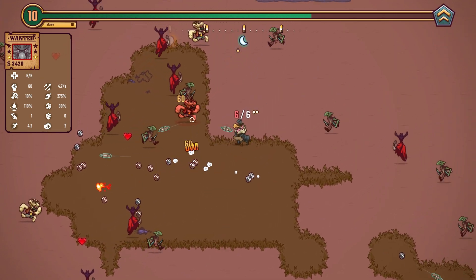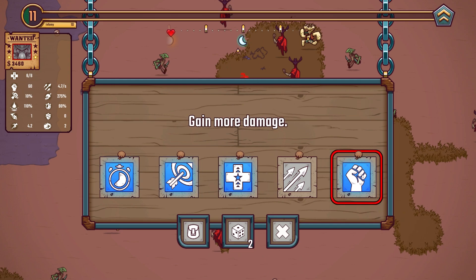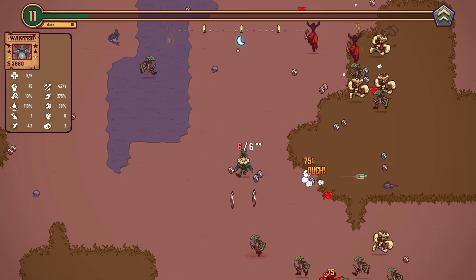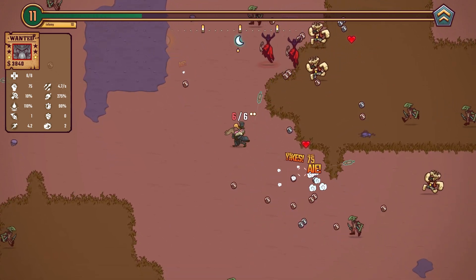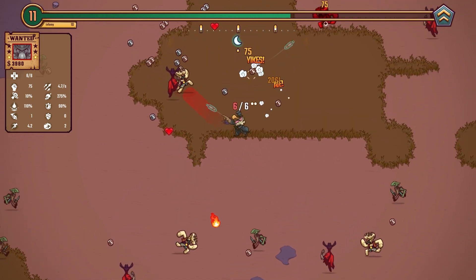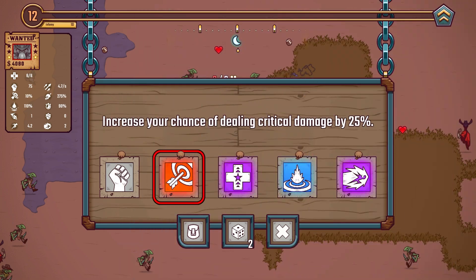Maybe that's just another part of the challenge, right? Doing this when you're not feeling too well. We'll take the extra damage here. The extra crit is not the worst in the world because we're going to push the crit damage later on anyway. Just taking the damage would have been much better. And then — a mythic! Increase your chance of doing critical damage. That's so good.